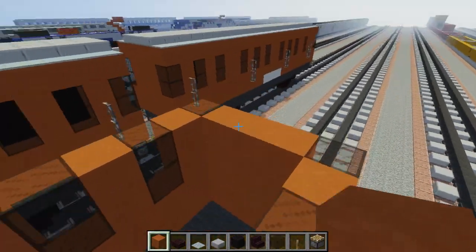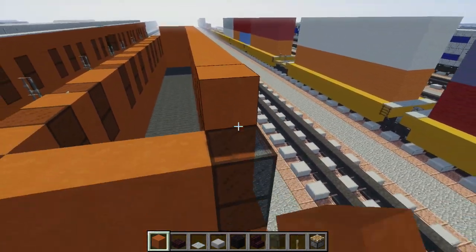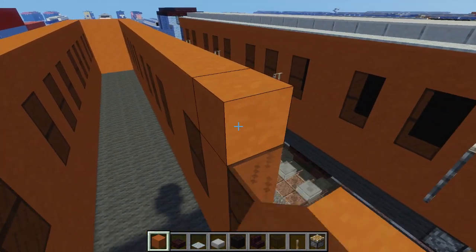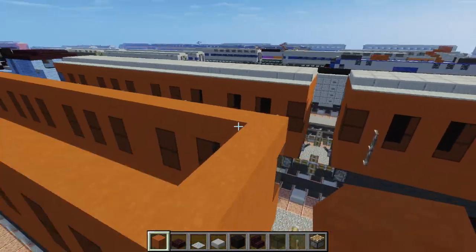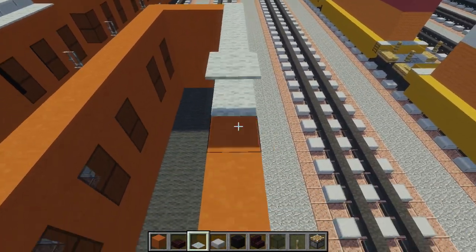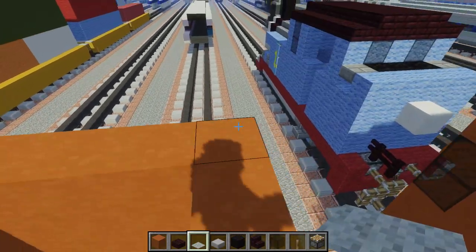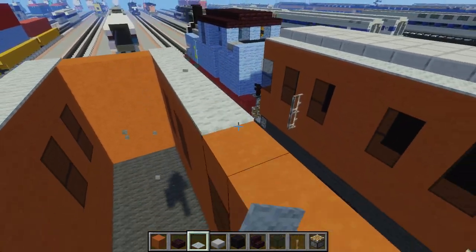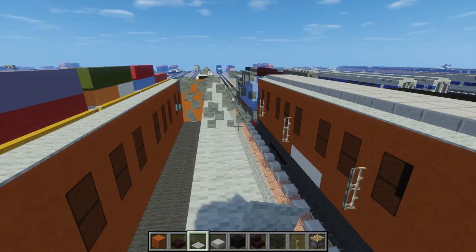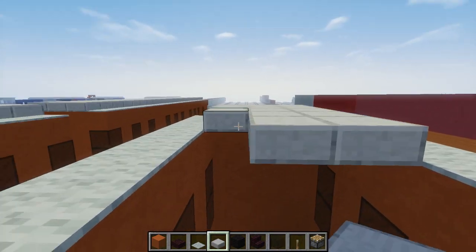Once we're done with that, let's add another layer of orange hardened clay right on top of the windows, going all the way around. Once that's done, let's add light gray wool carpet on top of the sides. Right now it doesn't really matter which side is the front or the back because they both should be the same. Then let's add the middle roof, which is just using these stone slabs.